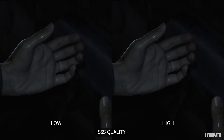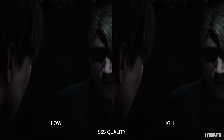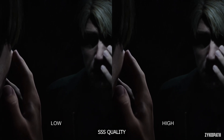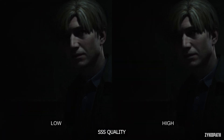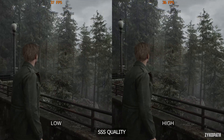The subsurface scattering quality setting offers a low and a high option and can't be turned off. I couldn't find any difference in image quality or performance. I tested multiple scenes, examined characters' faces and skin, and also looked at transparent objects like windows and how they interacted with lights — and I still couldn't see any difference between low and high. The difference is unnoticeable, or the setting just doesn't work.